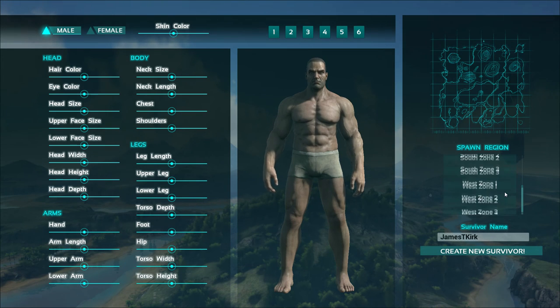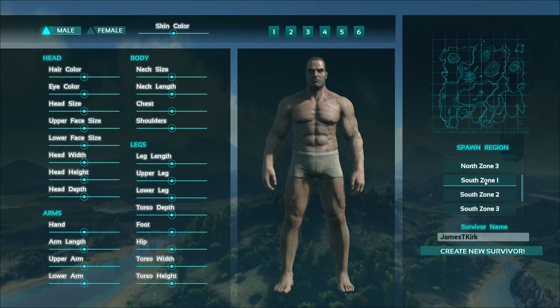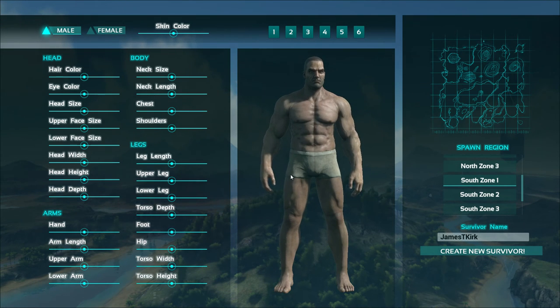First you want to pick a spawn zone. I've already went ahead and picked South Zone 1. Once you have your character made the way you like it, just hit Create a New Survivor and you will spawn.